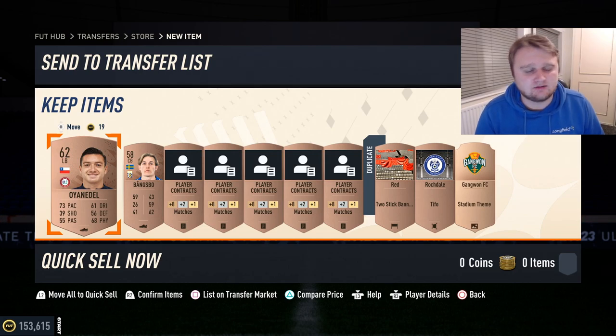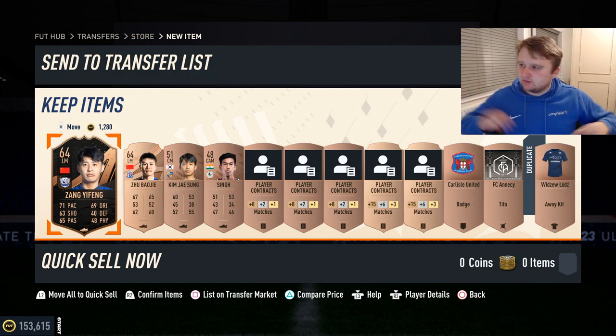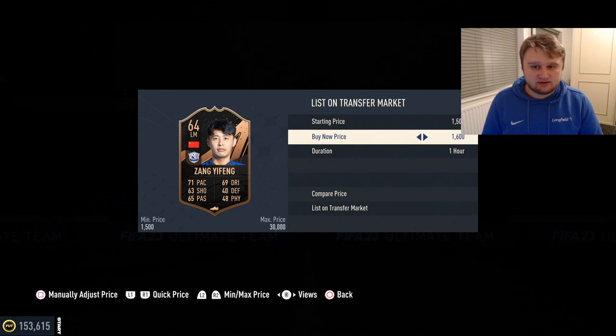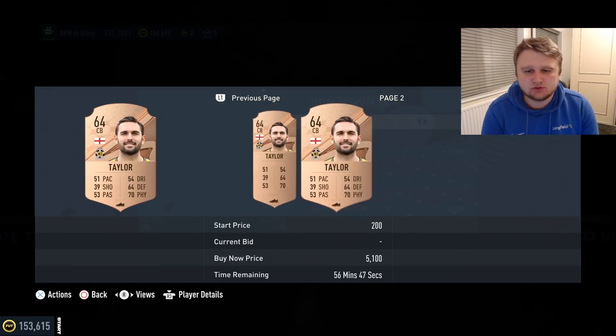Both sold. We're at 55 out of 100, so only 20 more than before, and we've packed three informs in the space of 35 cards listed. This guy's not worth a lot of money so it's not a massive deal, but it's five out of ten on the tracker. Zhang Yifeng — I'm getting 3.3k for him, which isn't bad. That's three informs already in the episode, which is absolutely mental.